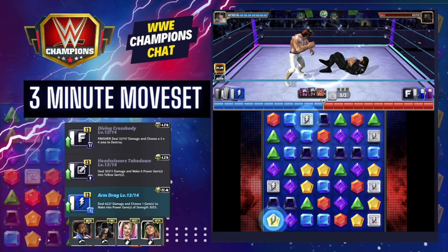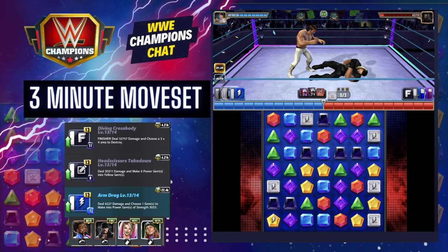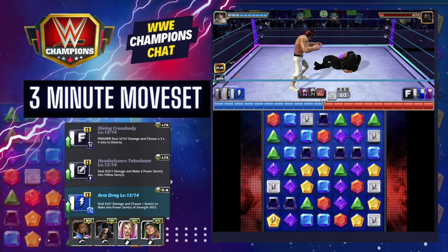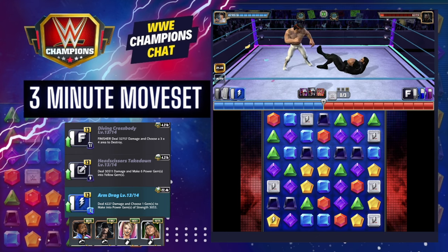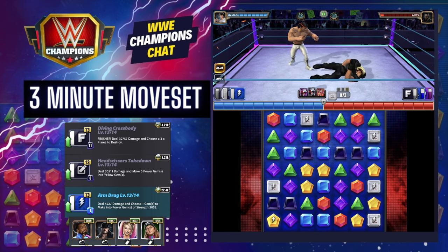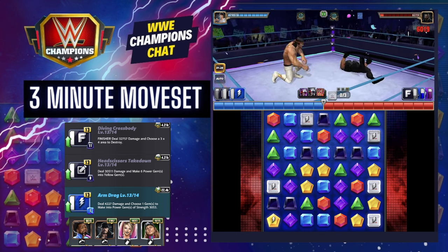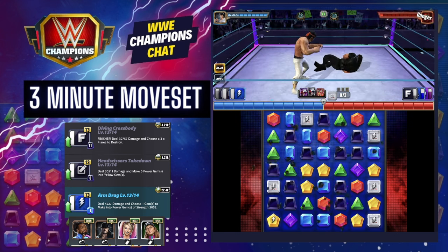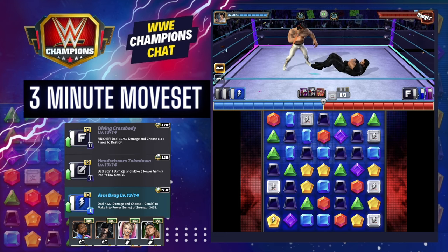The only benefit is that it's a one-MP move so you keep throwing out power gems every single turn, but by definition that means you're not hitting hard until the fourth or fifth turn — and you've got to hope your opponent hasn't destroyed you by then. You can use this to make six random purple and black gems and just hope those match up, but otherwise you're kind of stuck.